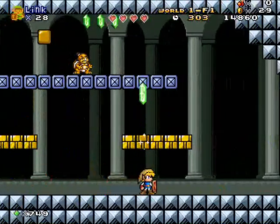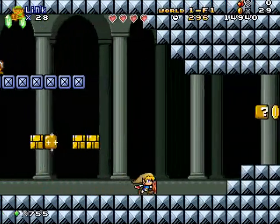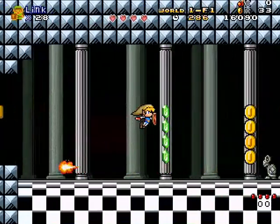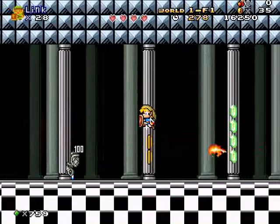This guy up here is a giant spaz since he loves to throw down those pillars of fire at you. You can't kill him either, which is annoying. Though Link can kill Dry Bones with his sword strikes.